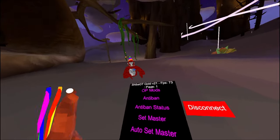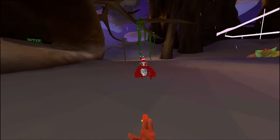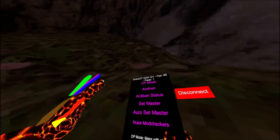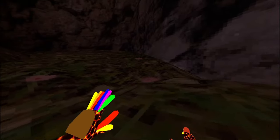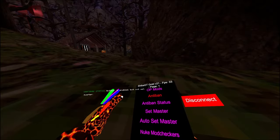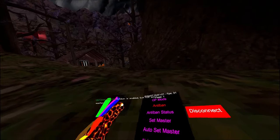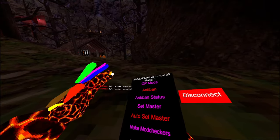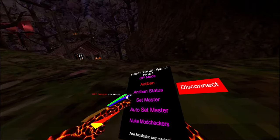Now the OP mods — I'm going to do all of these inside a public lobby just to show that it's all undetected. First one I have is anti-ban — as you can see, it turns on anti-ban. I have anti-ban status so it tells you if anti-ban is enabled. Set master, auto set master — so whenever I enable anti-ban right when it enables, it does auto set master.